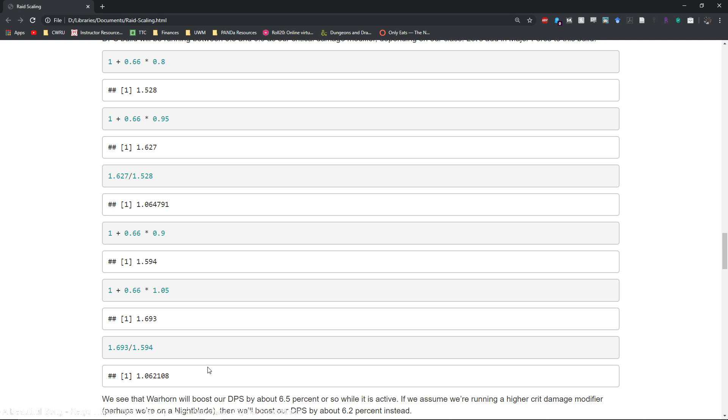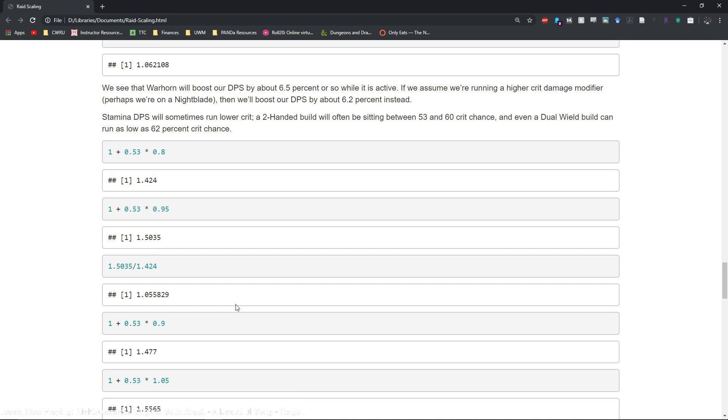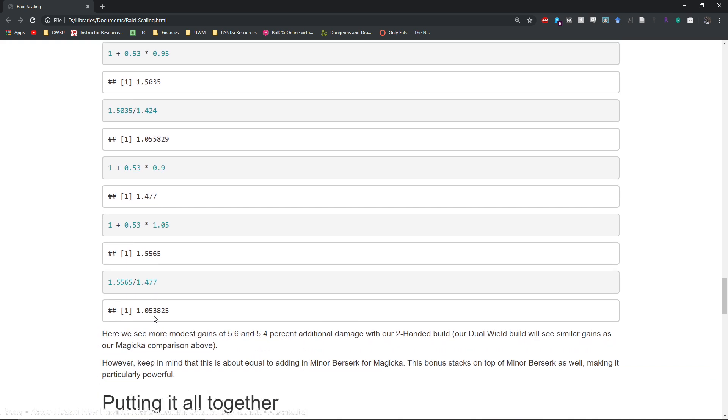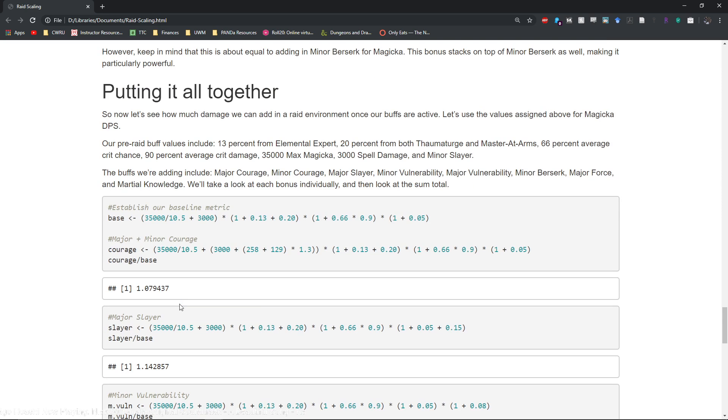With stamina DPS, who sometimes have a little bit lower crit chance, you get a slightly lower return — numbers around 5.6%, 5.5%, or 5.4%. A little more modest, but still significant enough that we definitely want to make sure we have major force going at all times. That's roughly 4% to 6.4% increase in damage done just while major force is active.